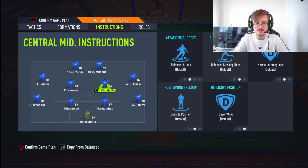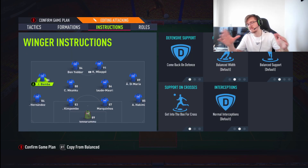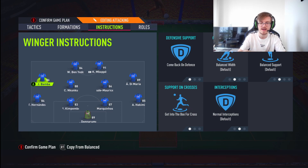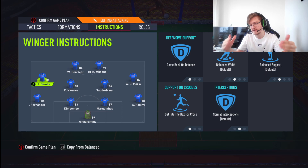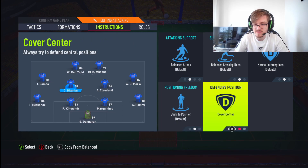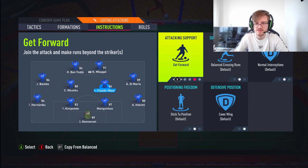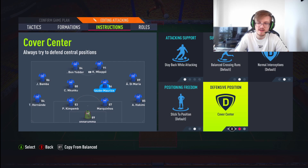I want them to stay central because I've got two wingers marauding down the sides. And that's exactly what we're going to have: come back on defense and get into box for cross. Get into box for cross — one of the most essential instructions on any winger this year, just because the back-post crosses are mad. But because it's defensively weak, you need them to track back and come back on defense as well — it's very, very important. One of your center mids is going to be on cover center, balanced attack.